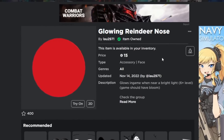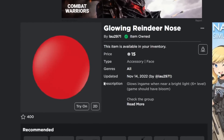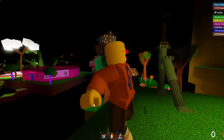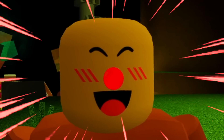Next up, we have the Glowing Reindeer Nose. This only glows when you're in-game near a bright light, which is actually pretty cool. This item uses assets inside of Roblox games and texture in order to create an interesting effect. There is no glow coming from the nose, but once you step into the light, the nose instantly lights up and appears to actually be bright red, as a glowing red nose would be.